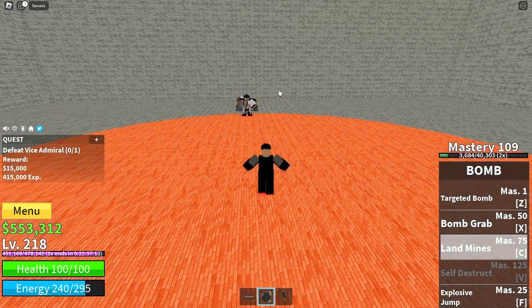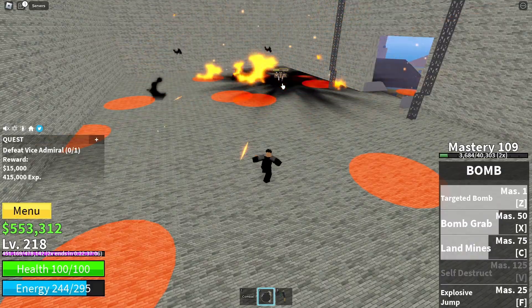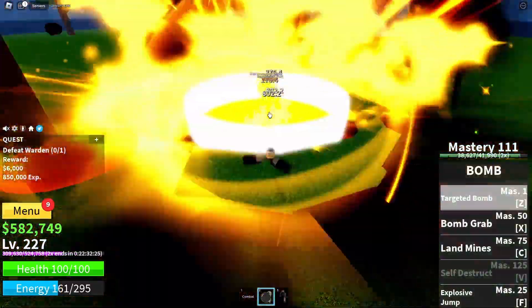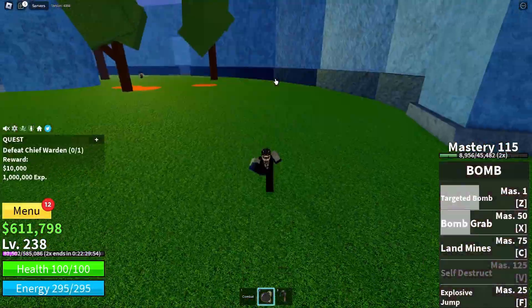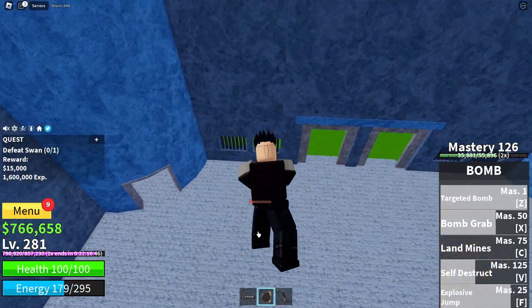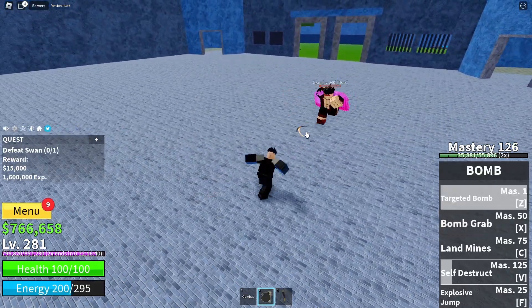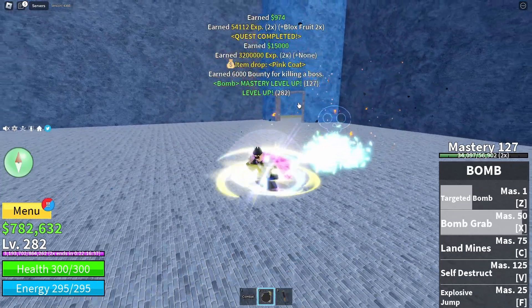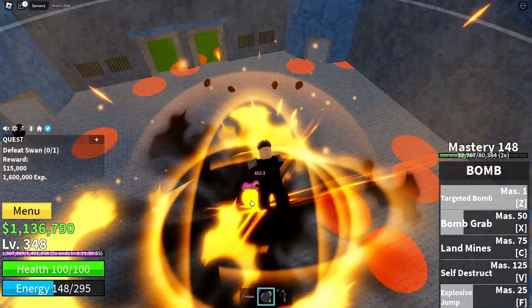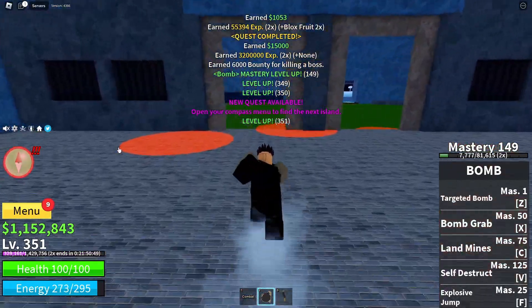To show you I wasn't lying about the crazy damage the Bomb Fruit does, check out the speed at which I shred this Vice Admiral. The Vice Warden and the Warden in the prison are no exception, as they are both easily taken down with the power of the Bomb Fruit. But Swan poses a bit of a problem — not because he's hard to defeat, but in the process of farming him, this four-eyed freak thought it would be funny to ruin the entire premise of this video by throwing his ugly pink coat on my back against my will. I have made the decision to continue playing with the hope that everyone watching can ultimately forgive me.